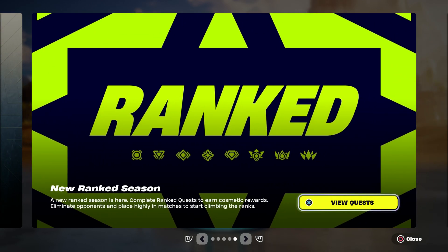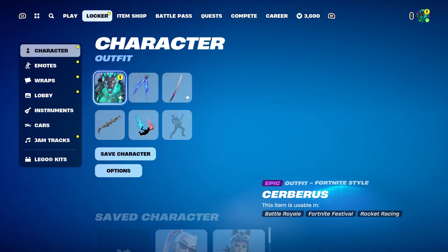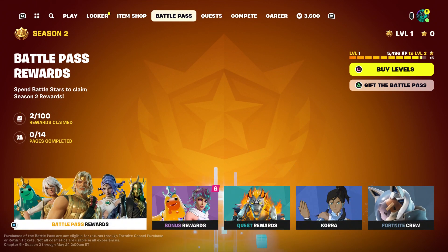In this video right here, I'm basically going to show you how to find a mystic weapon — this is Zeus's weapon — so you guys can complete the challenge. If you don't want to do the challenge and just want to go straight to find the golden lightning, I'm going to show you the mystic weapon and its location.